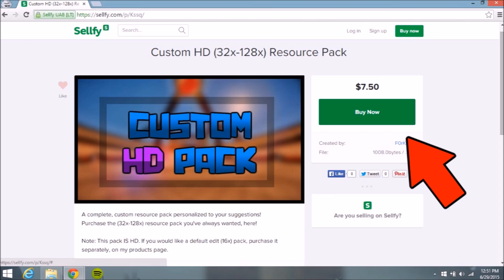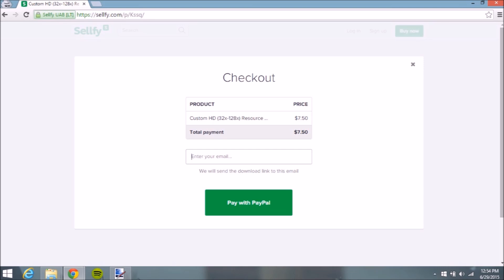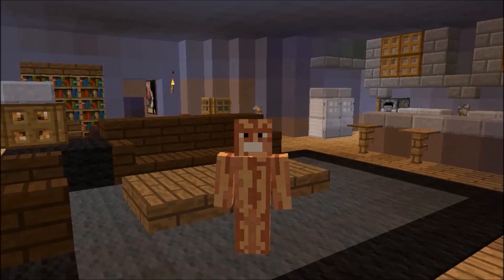By the way, you have to have PayPal for this. So if you want to buy, just have PayPal ready and buy it — it's not expensive at all. You guys click on the 'Buy Now' button and it says the price above it. You're going to click on that, a pop-up is going to appear, and you're going to change the settings. I think it's mostly just entering your email, then you click 'Buy with PayPal' or whatever the PayPal button is. You're just going to enter your PayPal information and buy it — it's $5, or $7.50 for the HD pack.